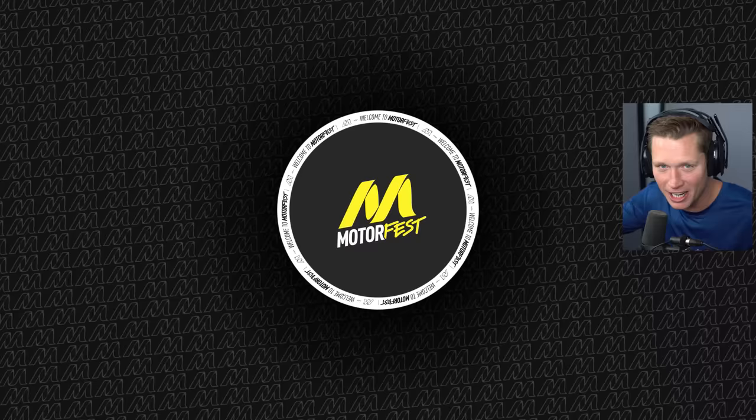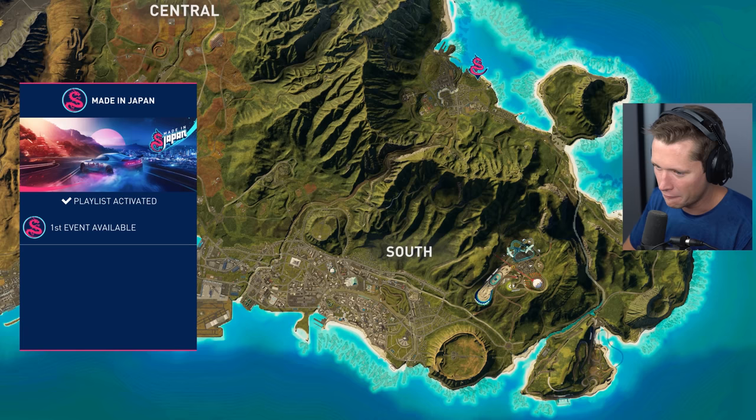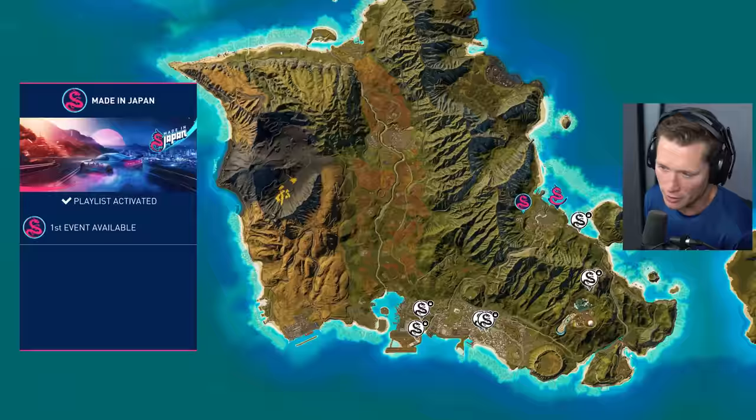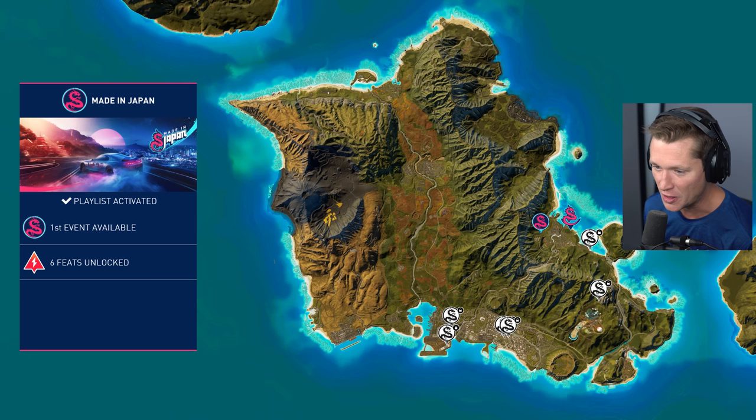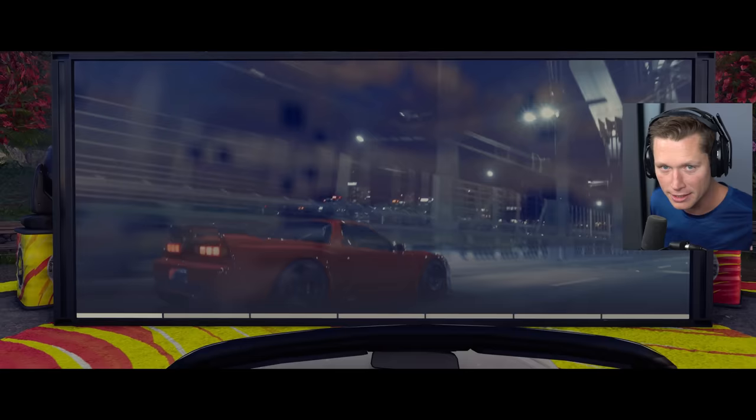So this is going to be like an eight-race playlist called 'Made in Japan,' where we go through and discover a bunch of events the Japanese drivers have to offer. The first event is available, and it looks like we've got another six after that — seven events in total. There are six feats to unlock, five photo ops available, and a fast travel container has been unlocked. This is kind of how you progress through the story mode.